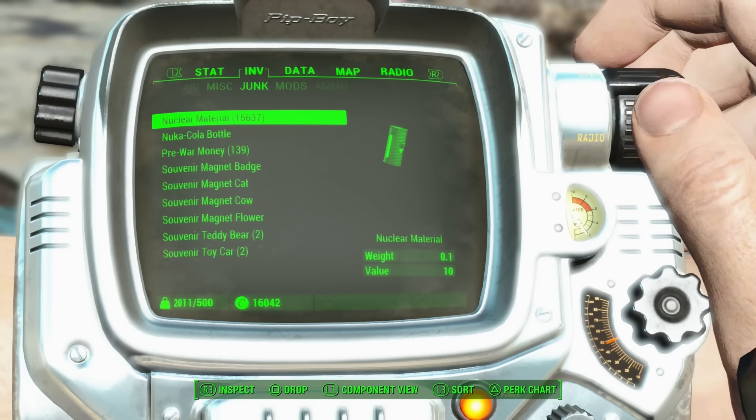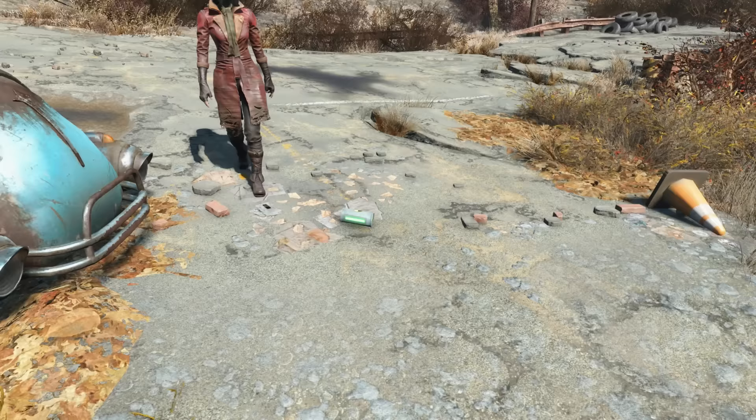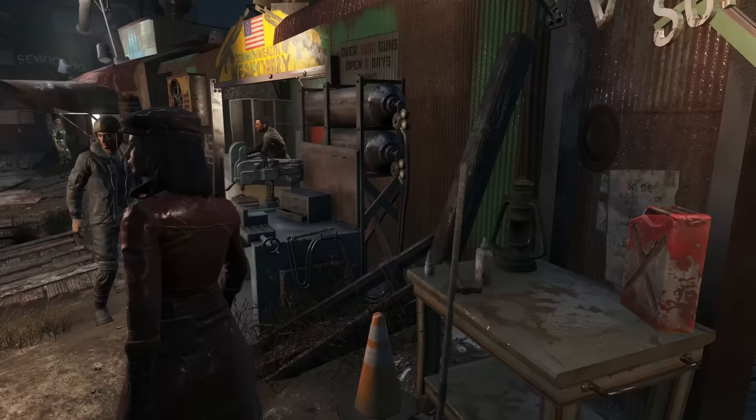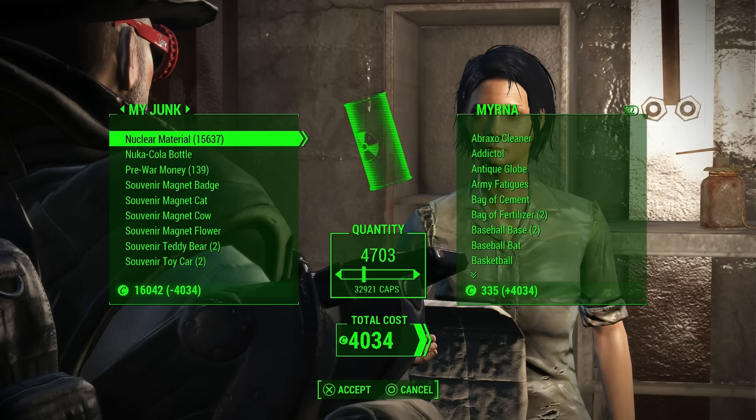A bonus tip is to do this with nuclear material — get yourself a spare 10,000 or 20,000 — and then use the follower glitch mentioned earlier, getting them to pick it up once it's dropped on the ground. This way, anytime you see an incredibly expensive item at a shop or something you want but don't have the caps for, you can simply withdraw whatever you need from your companion and use that to pay for your new gear.